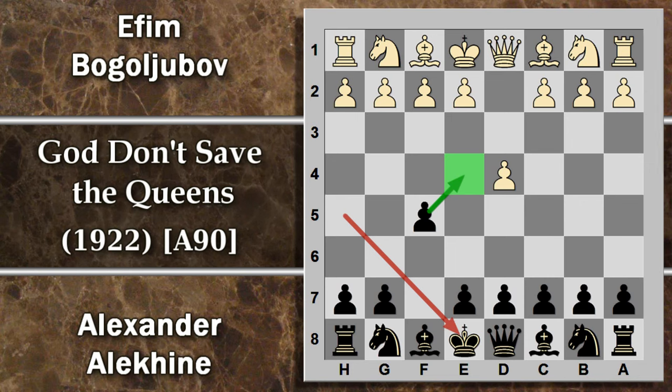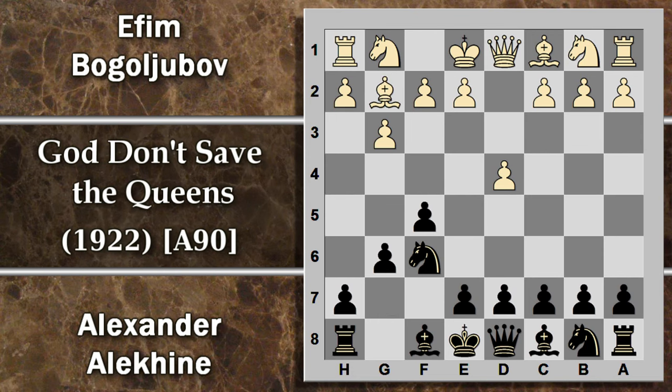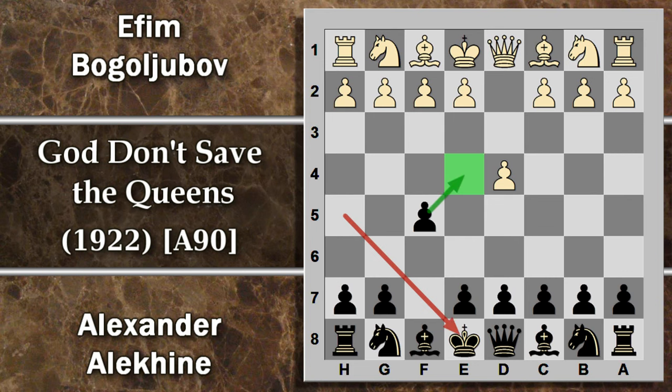Si prosegue con C4, che non è la più giocata. Di solito il bianco va con la spinta G3 in modo da fianchettare l'alfiere, arroccare abbastanza in fretta e poi eventualmente sfruttare eventuali debolezze sul lato di re del nero. Bogoljubov esce un pochino dal seminato e gioca C4 per controllare questa casa.